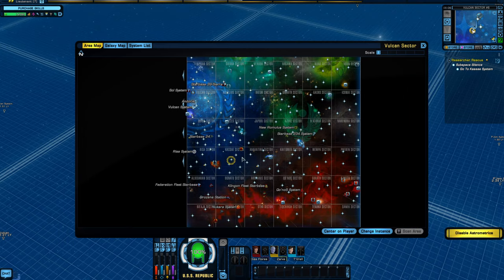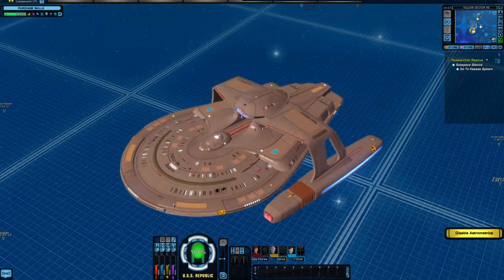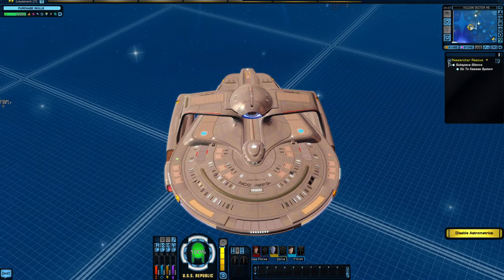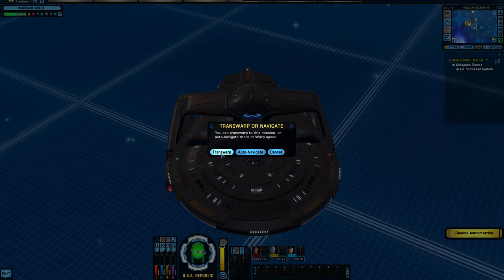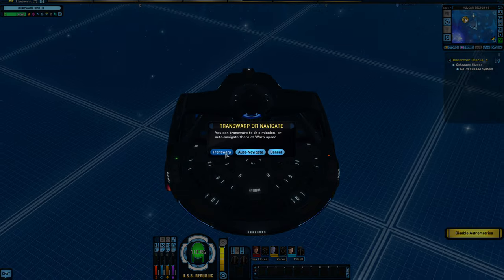If you were on ground, we would see the ground map you're on, and you could further go out by clicking the galaxy map. What's going to happen is it's going to show you where your next objective is. If you had just finished the tutorial, you would see a round circle around the Sol system, which is where you'd want to head. The easiest way is just to click on it, hit OK, and your ship will start to navigate there. You can also click on Transwarp to jump right to the start of your next objective.